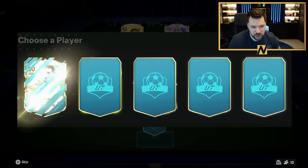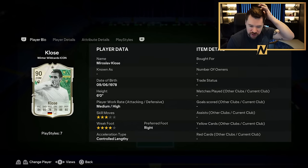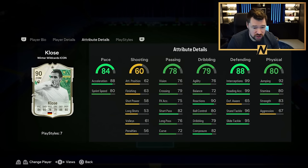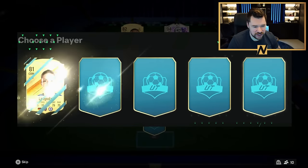I thought after Callum Wilson showed up it was going to be in all sorts of trouble, but no. We have got CDM Miroslav Klose — medium high work rates is nice, 4 star weak foot is nice, pace is good. He's got a Maestro which doesn't help. He's got 88 defending with 65 defensive awareness, and defensive awareness is actually a really important stat in the way players defend. But I'm going to take him anyway because he is an icon.